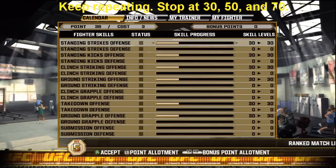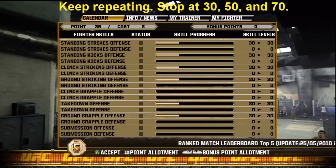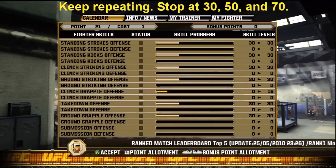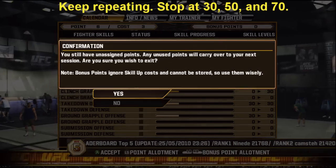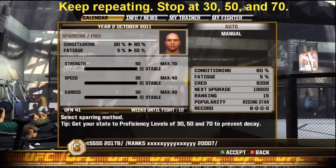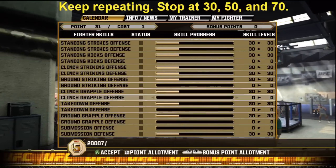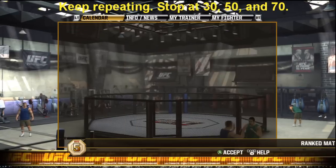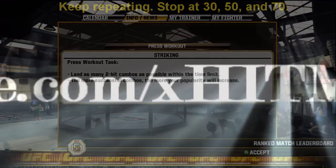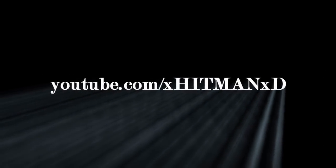That's pretty much it — you keep repeating this process. Remember to stop at 30, 50, and 70. Once you get everything to 70, you just go ahead and fight the rest of your career at 70, keep saving up your points until you're almost retired, and then put them all in to make your fighter at 100. You'll have a lot of points at the end, and the career goes for 12 years. When you get to 70 for everything, leave everything at 70 and start banking your points. If you guys have any questions or suggestions, go ahead and post a comment or send me a message. This is Hitman, signing off — subscribe if you like my videos, thanks for watching, see you guys next time.